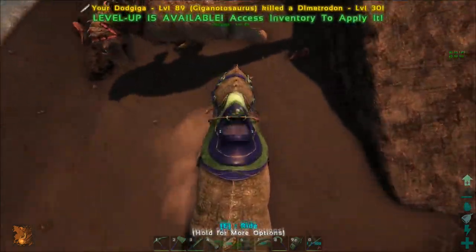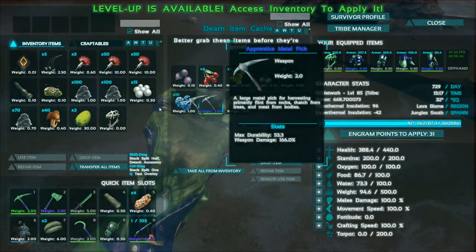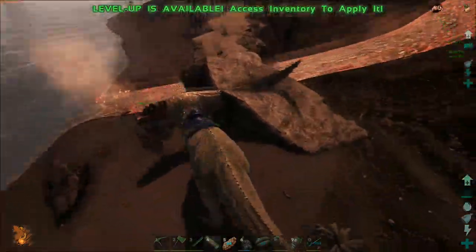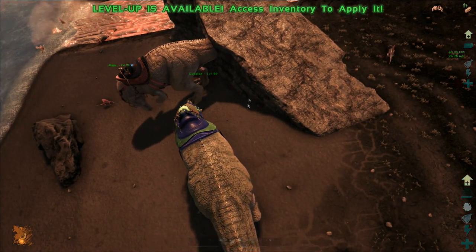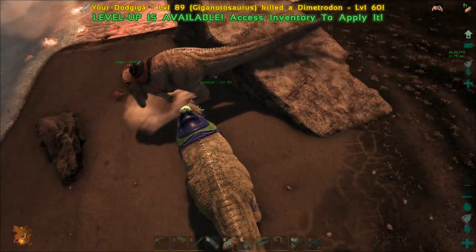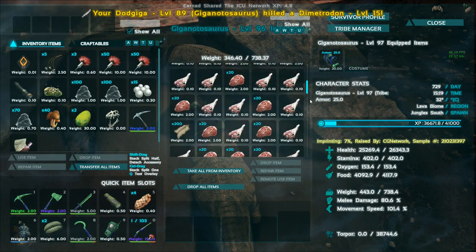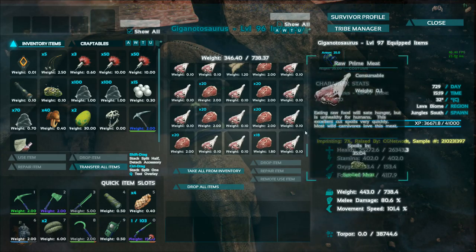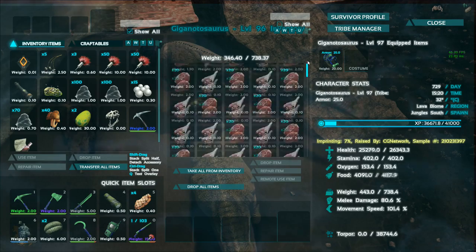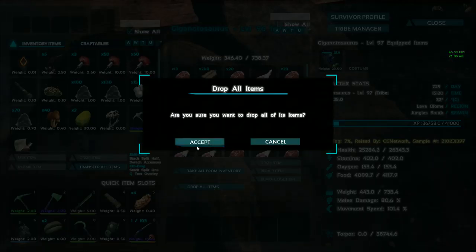Did you get any items? There should have been like a bunch of tools. There's a bag on the floor. Pretty much useless stuff - apprentice pick, that's it. Did you level up at all? Because I didn't. I leveled my character up, yeah. Did your giga level up? Giga leveled up a little bit, I think. Yeah, at this stage our gigas aren't getting much levels from these guys now.